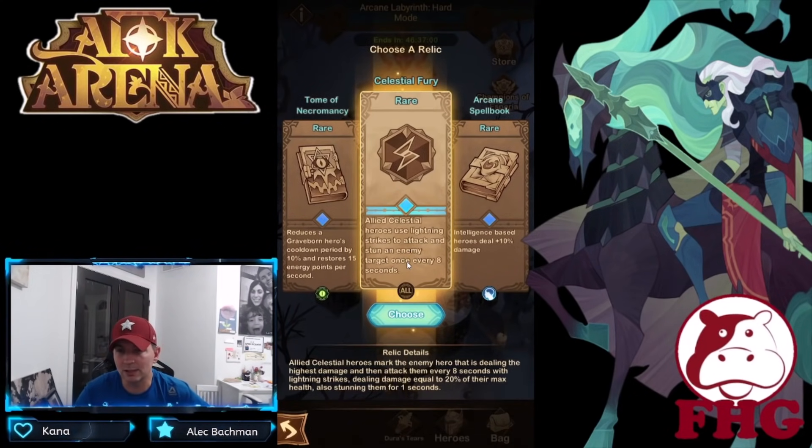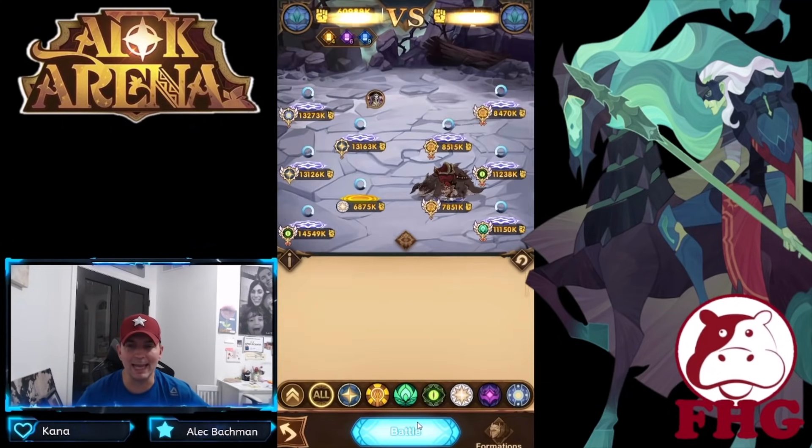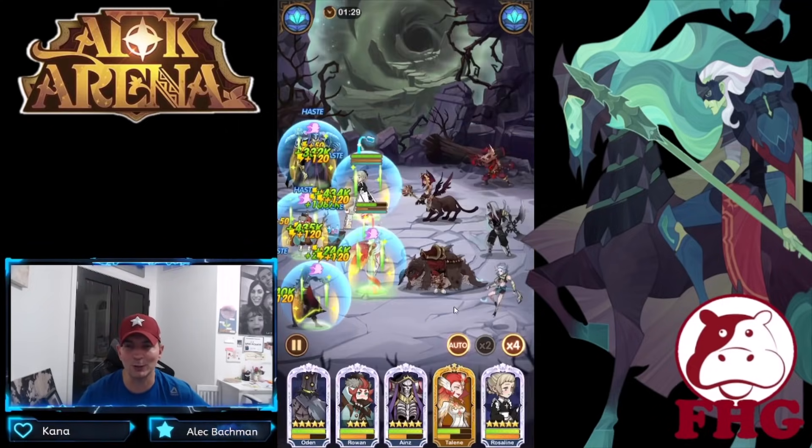Celestial Fury: allied Celestial heroes mark the enemy hero that has dealt the highest damage and then attack it once every eight seconds with lightning strikes, dealing damage equal to 20% of their max health and stunning them. So now Talene is getting some lightning strikes in there too.